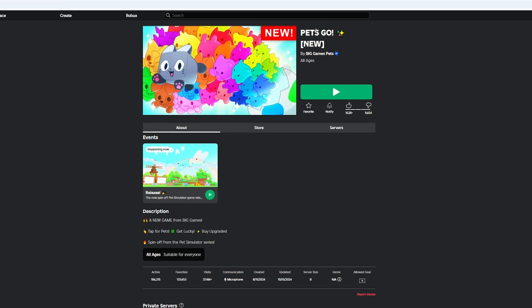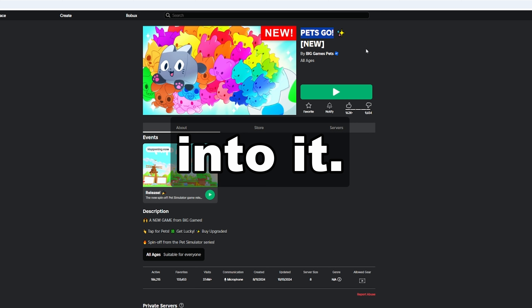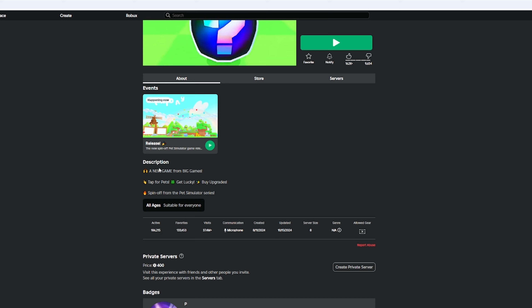Hi everyone! In this video we are going to be playing Pets Go for the first time. This game is made by Big Games Pets — the same people who own Pet Simulator 99 and Pet Simulator X, those other popular games.